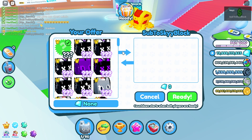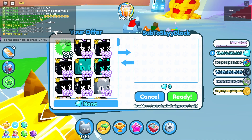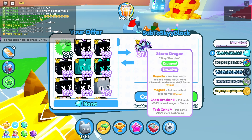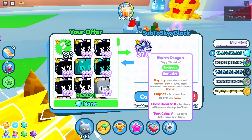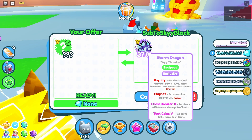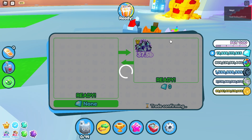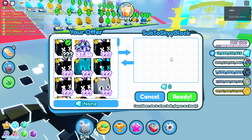On to the next trade — this sky black dude wants to buy my golden huge jacket for a storm dragon. You heard that right, storm dragon, not storm agony. It's a pretty big win since storm dragon is pretty rare and very valuable. After five minutes of chatting, he said he could offer for my huge jacket.